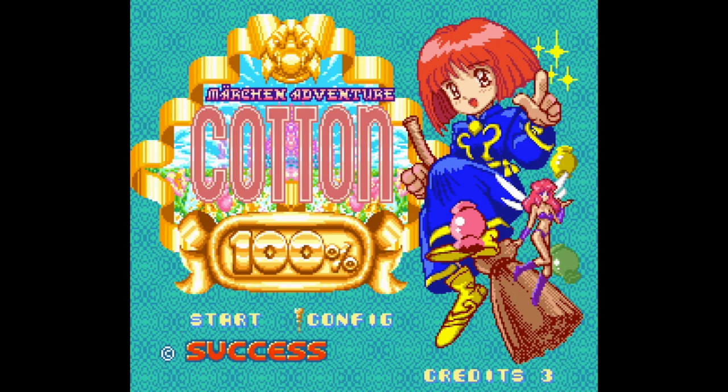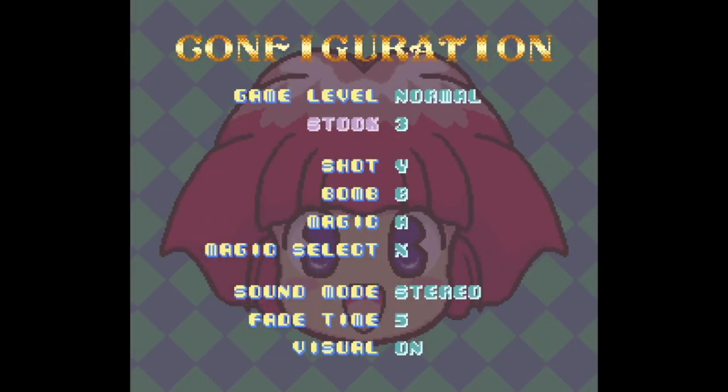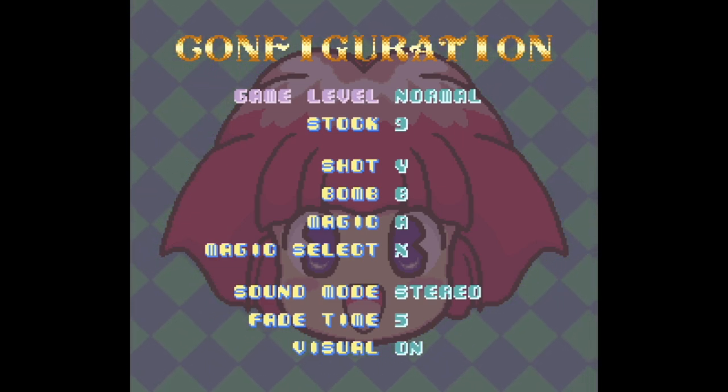Let's check out config. We're going to use the maximum — this is a standard setup anyway. Sound mode — I don't know what the fade time is, we'll just leave it alone. Panorama Cotton had a sound check in there and you could listen to the music of the game. It's great music, especially on the Mega Drive. This came out the same year, 1994. Let's actually check out the game.